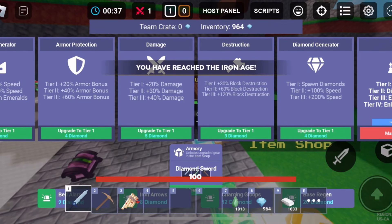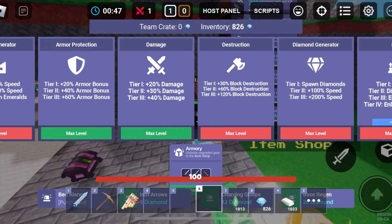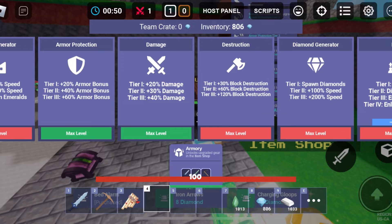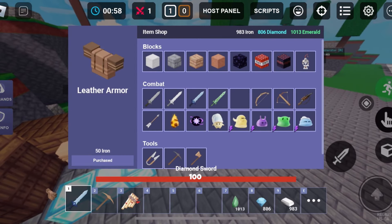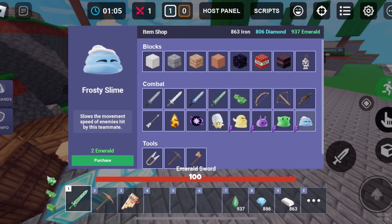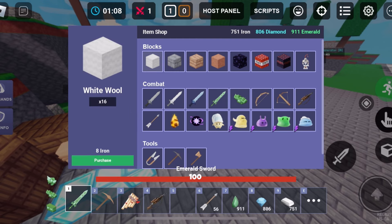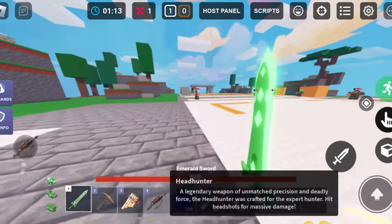First of all, why are there so many upgrades? I'm just gonna buy them all because I just want to. I can't click that on my screen. I buy emerald armor, emerald sword, Noel's headhunter — you know, everything you need.